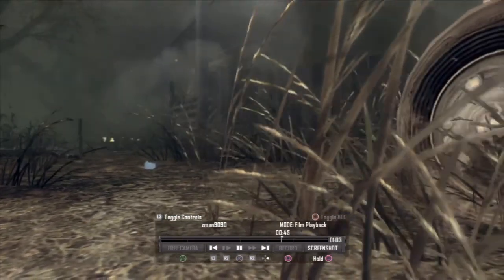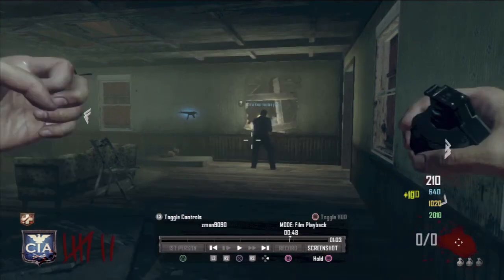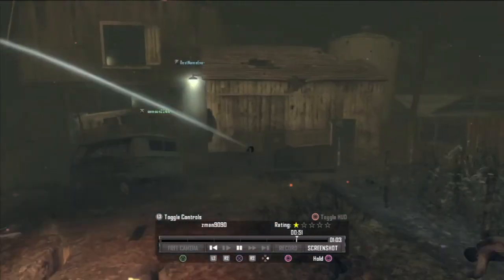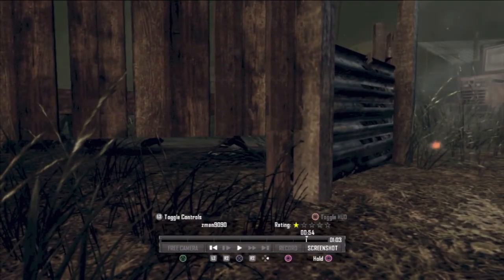The only places zombies can come from are that window in front of you, the door to the right, and the door to the left. Once you get overwhelmed, you just run out backwards. Awesome zombie technique.